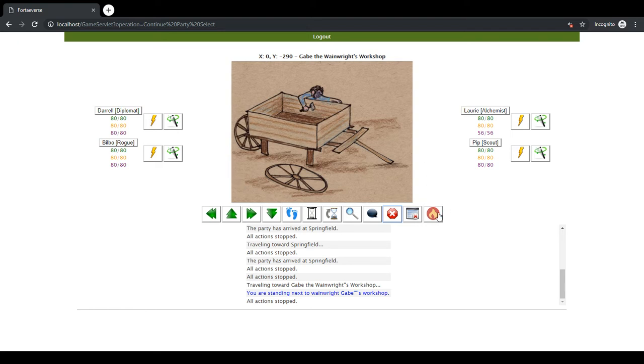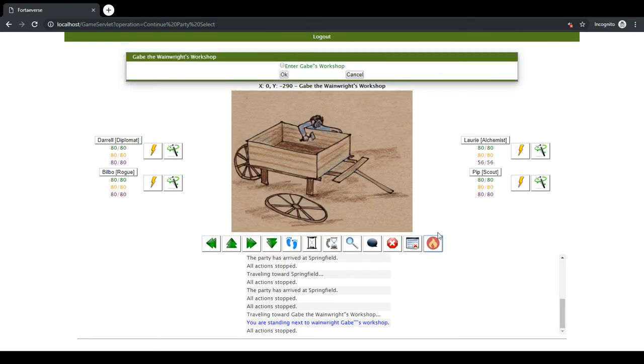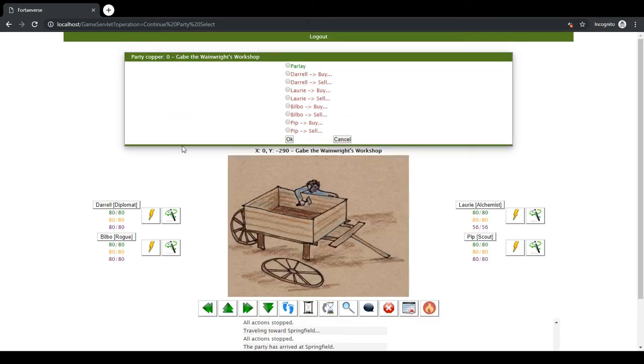The other thing I did was add context actions, which is this button here. You click it and it pops up what you can do at the given area. As you can see, I have zero copper so I can't afford anything, but here's where you could pick party members to buy or sell, or parlay with the owner.